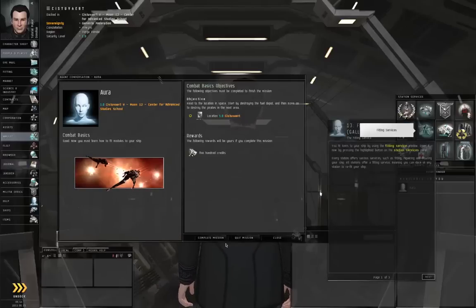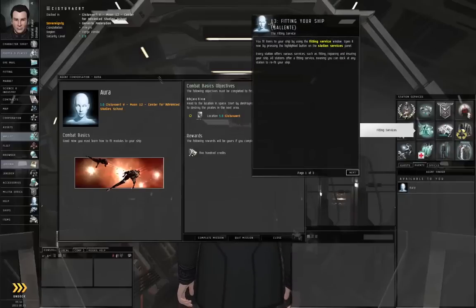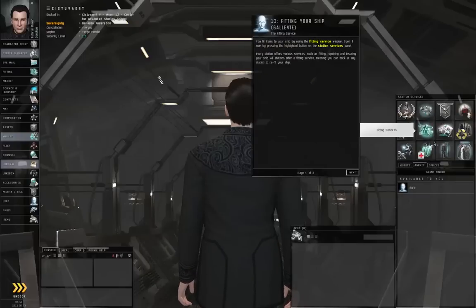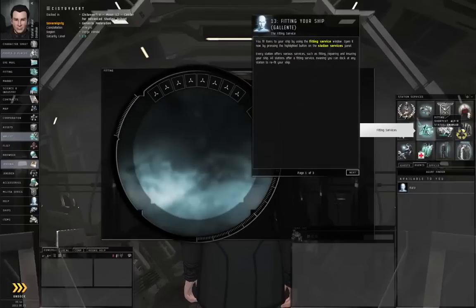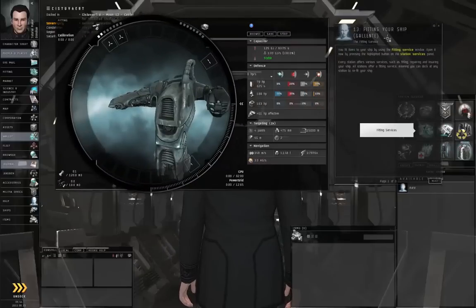Your next trial involves combat. In order to survive, you will need to fit modules to your ship. To begin, access the station's fitting services. Let's close the Agent Conversation window first, then open up the fitting and click Next.